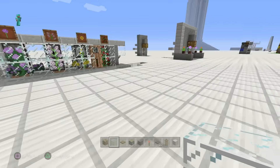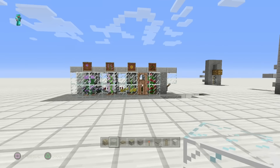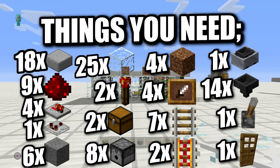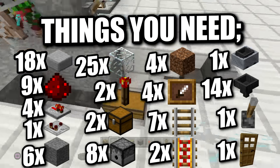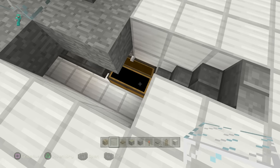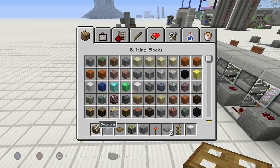So let's make this build. Sunflower, lilac, rose bush, and peonies are going to be the flowers of choice. Here's what you're going to need: 21 glass, 1 door, 4 dirt, 8 dispensers, 1 lever, 2 chests, 1 comparator, 9 redstone dust, 6 blocks of choice, 19 half slabs, 2 powered rails, 14 hoppers, and about 6 or 7 regular rails as well. Let's get into this build.